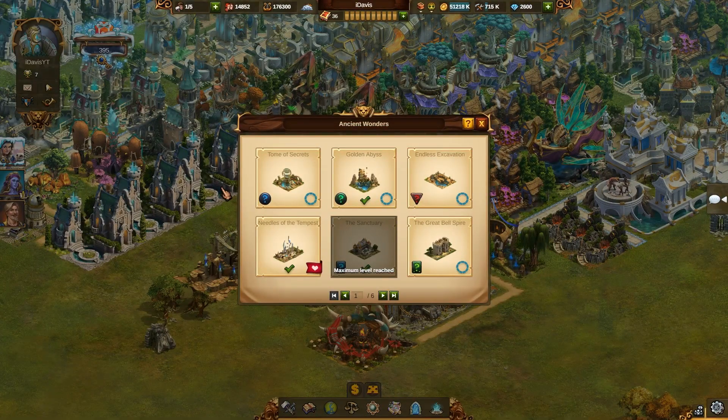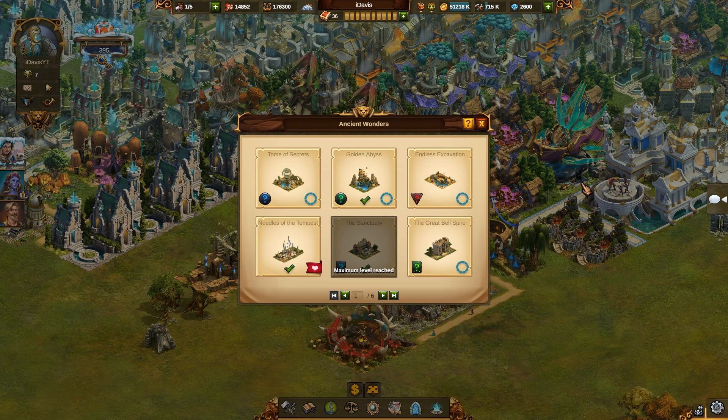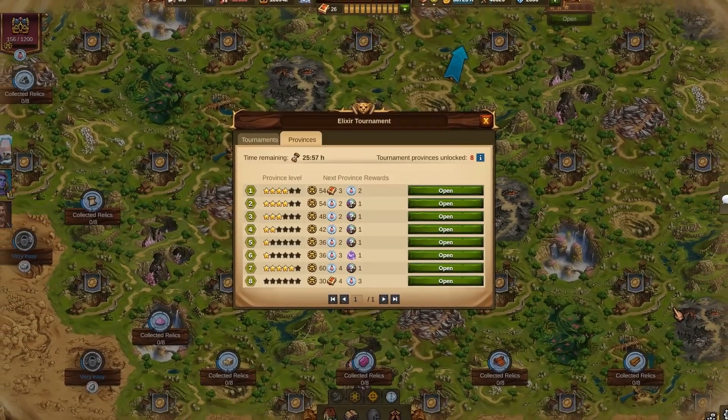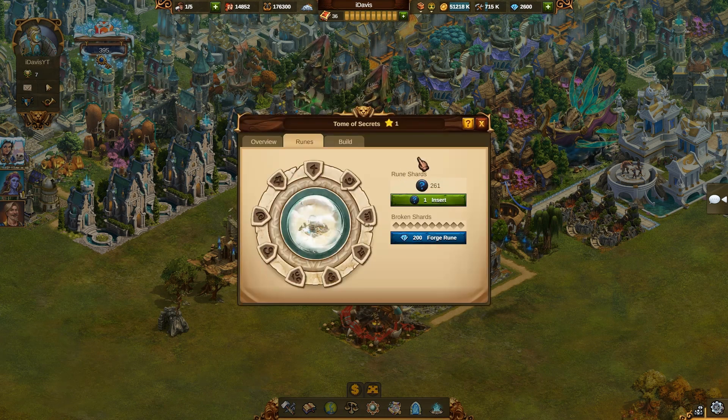Before placing an Ancient Wonder in your city, you first need to fulfill its requirements. For each Wonder, this includes completing its rune circle by collecting and activating 9 pieces of Rune Shards. Each Wonder has its own type of Rune Shards that you can collect within many features of the game, including provinces on the world map and tournaments, which can provide you a bunch of Rune Shards every week. After you successfully collect Rune Shards for your desired Wonder, you can start activating its rune circle in the corresponding Ancient Wonder.